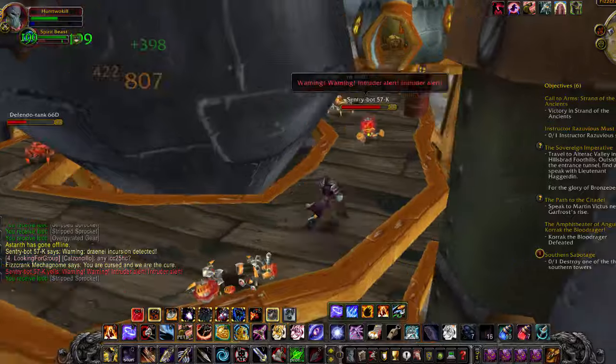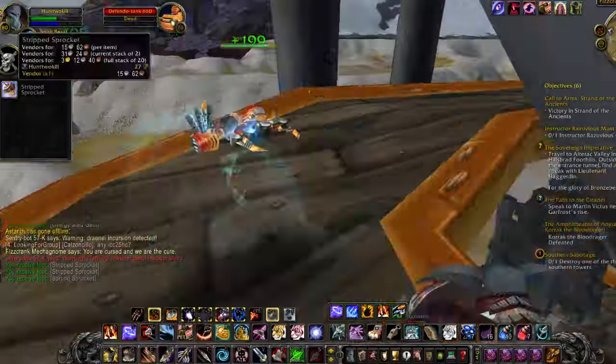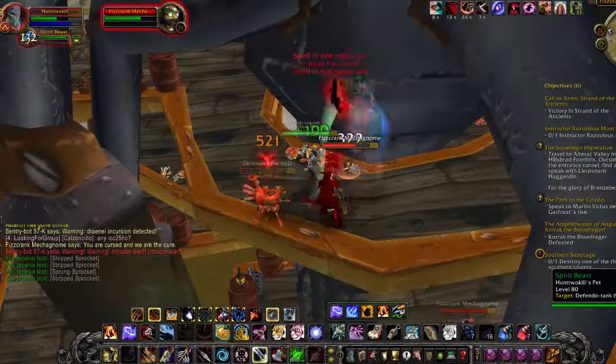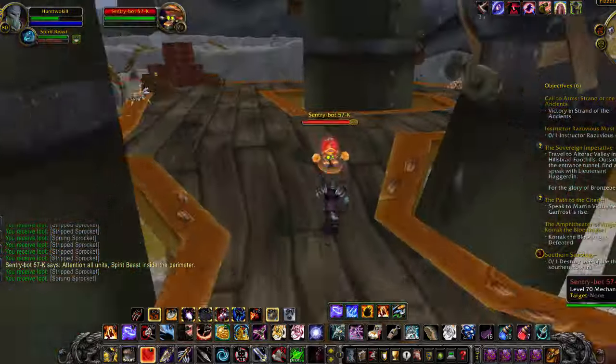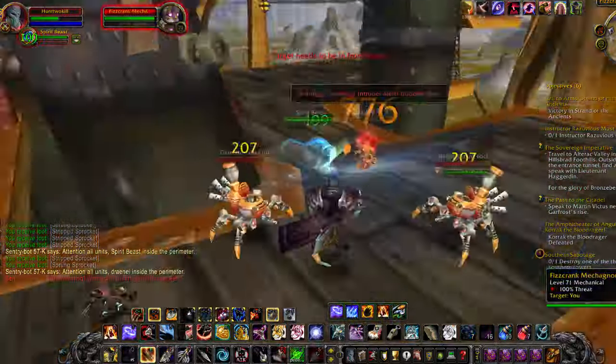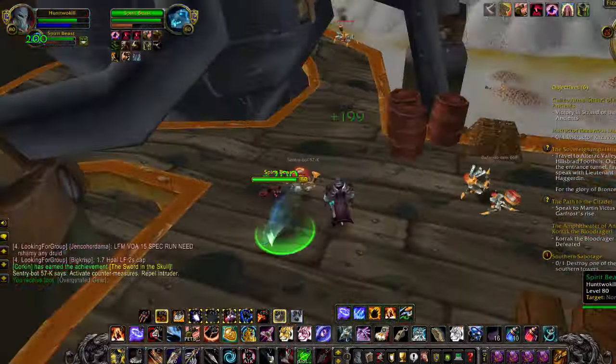What I mean when I say instant gold is that you can sell the items to a vendor instead of waiting for things to sell on the auction house. This is helpful if you are close to affording something and just need a few more gold but don't want to wait for auctions to sell. There are no profession skills needed for this.